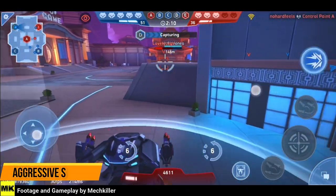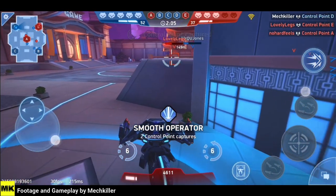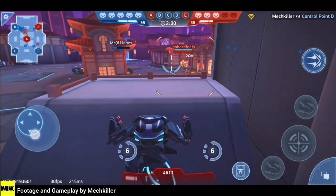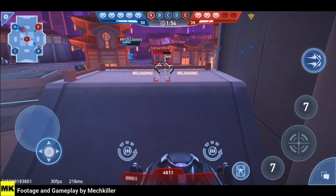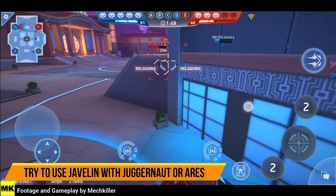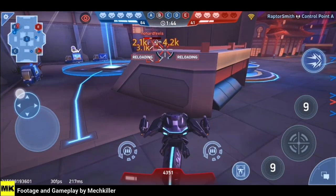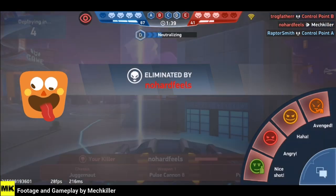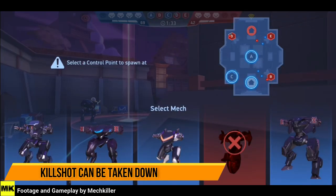This setup is a very aggressive setup, very good for beacon-capturing gameplay. For tournaments, some people do use this setup, but if you want to stay alive throughout the whole tournament and not give extra kills to the enemy, try using Javelin Racks on Juggernaut or Aries — it's a very deadly setup. You won't die as fast as Kill Shot will, because Kill Shot is easier to take down, as I just demonstrated by getting taken down.